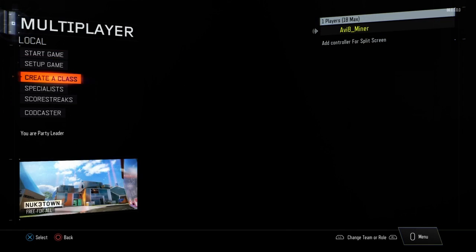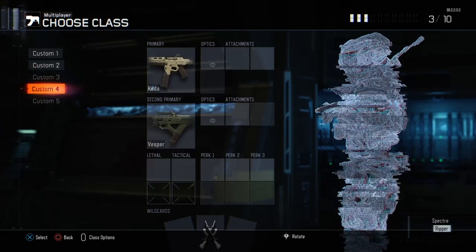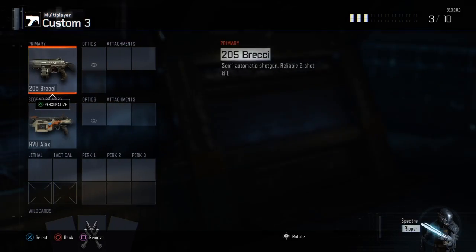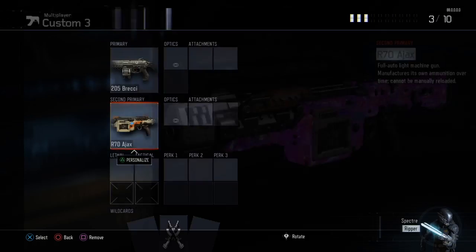You want to click Multiplayer, go to Create a Class. As you can see, all these classes are blacked out — all the classes you just made are blacked out. Now what you want to do is click on the weapon, go to Personalize, and go to Extras — and boom, look at that, Cherry Fizz Camo is just sitting there casually waiting for you to put it on your gun.